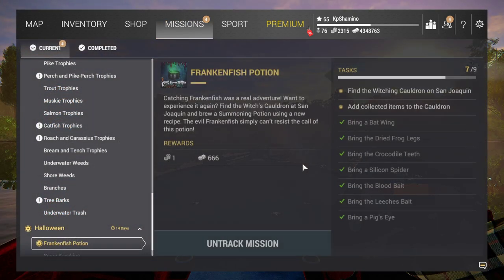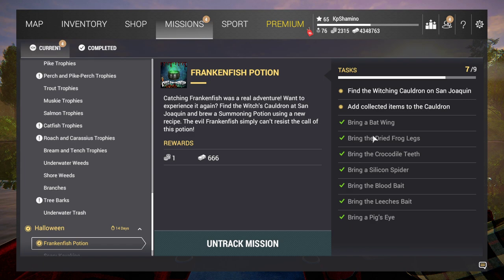If you go to the place where you get the Frankenfish, you can see how much you need of each ingredient. It's not a bad system — over the next 14 days you just click every day on the pumpkins and tombstones, collect the ingredients, and once you have enough you can get the Frankenfish.